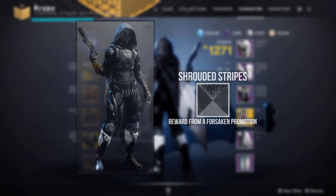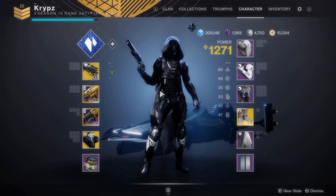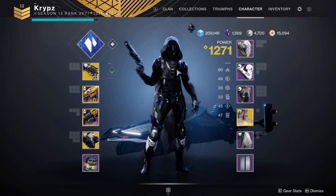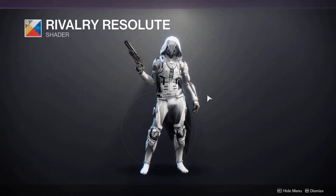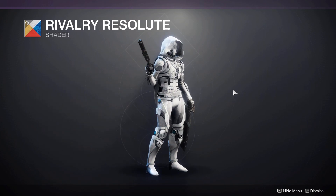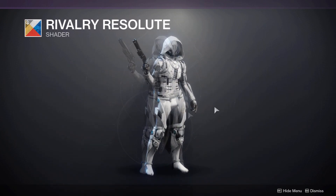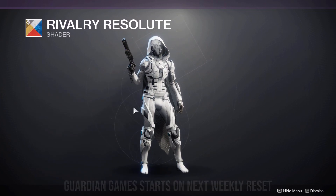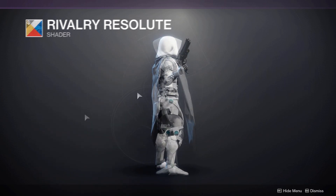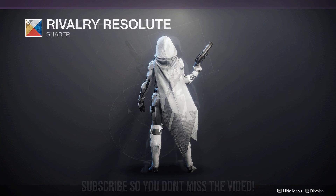Another shader I could mention is Shrouded Stripes, although this is very rare as it was from a Forsaken Promotion, which you can no longer get. As for white looks — here is Rivalry Resolute. This looks absolutely amazing for an all-white look with Stompies. The Guardian Games event is coming, so this shader will become available again — it's from a Triumph during the Guardian Games event, and I will make a video when Guardian Games starts on how to get this shader.